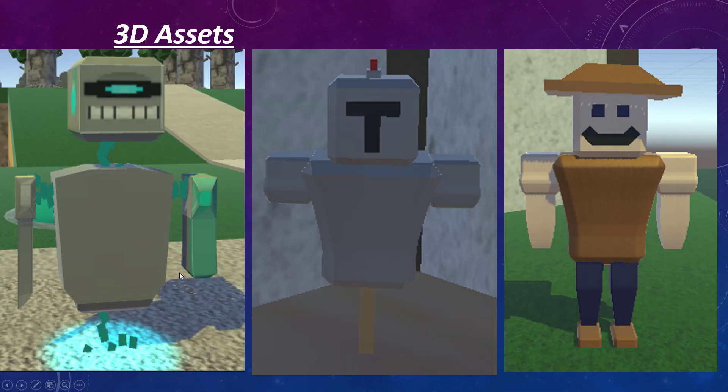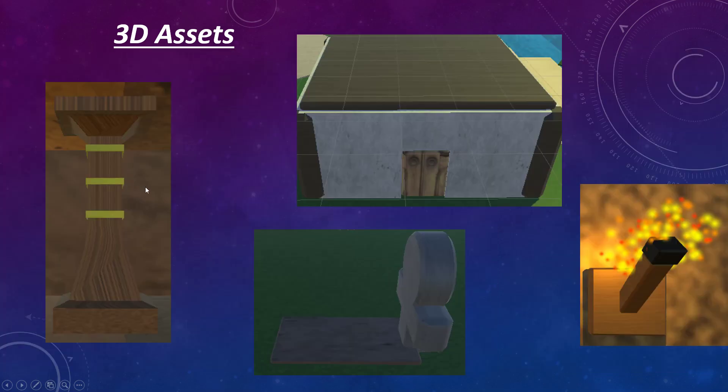For the 3D assets as well, we have the more humanoid things like the villagers, the suit of armour, and the robot. And then we've got things like pillars, houses, a graveyard with little graves, and a torch.